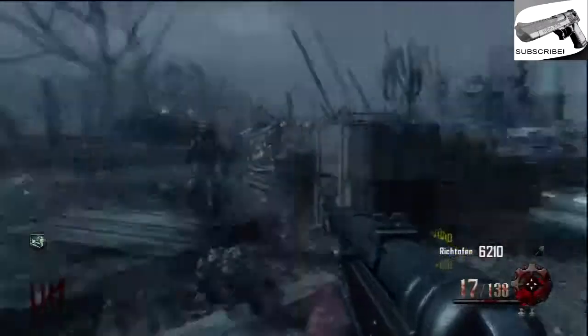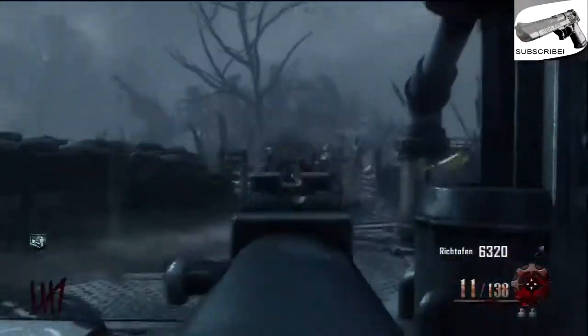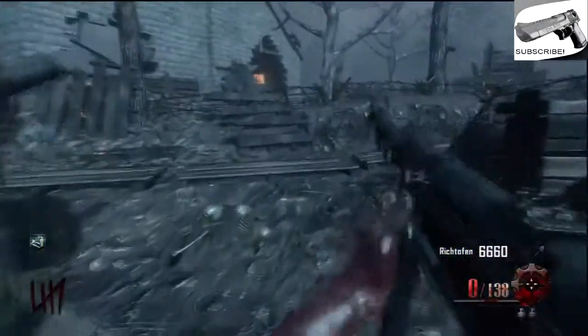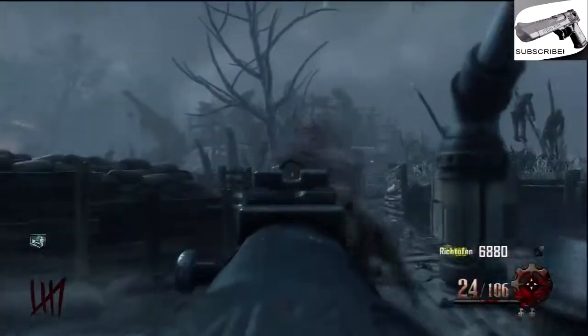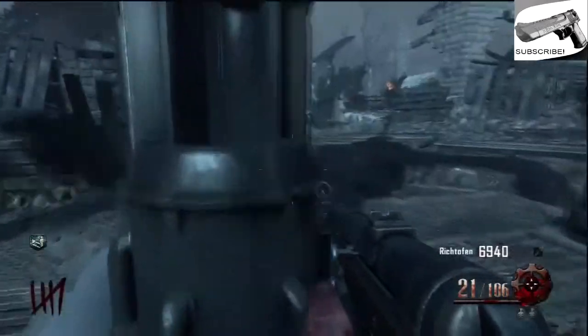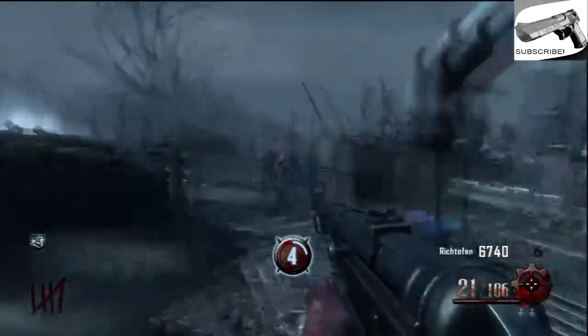I'm going to kill these zombies off a little bit so I'm not overcrowded with the generator zombies and all that. We're going to kill these guys off — shouldn't be too many left. Let me get all these headshots — bam. Looks like there's only a couple left, so you're going to activate this generator station here.